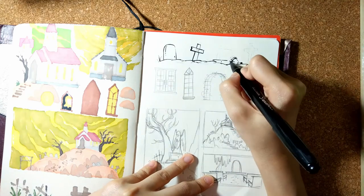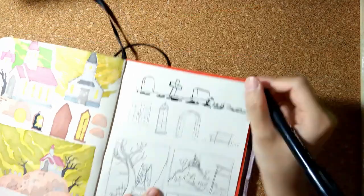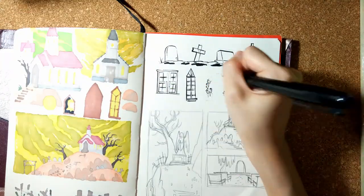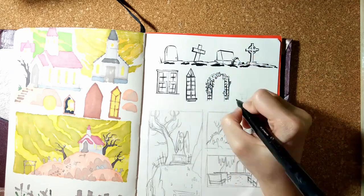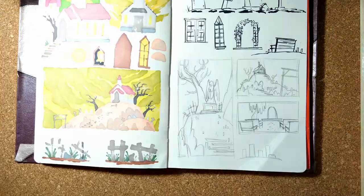I used a uni-pin brush pen on the previous page, but on this page I switched to a platinum signature brush pen. The uni-pin has better line quality, but I achieved some dry textures from the signature pen whenever I tilt the brush on its side. I'm using it to spread some bolder shadows across the page.